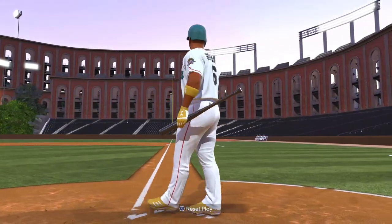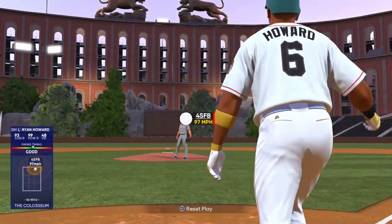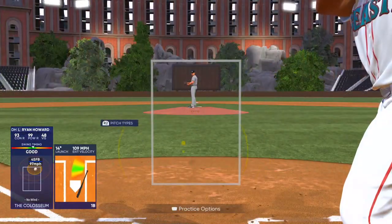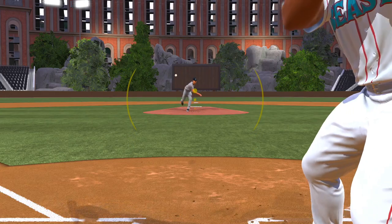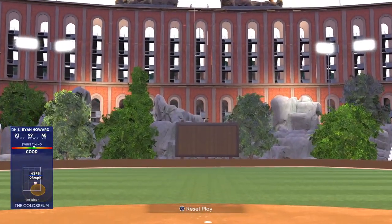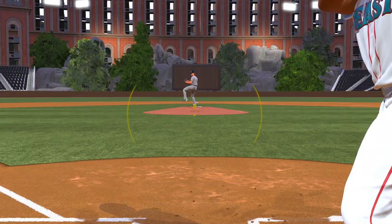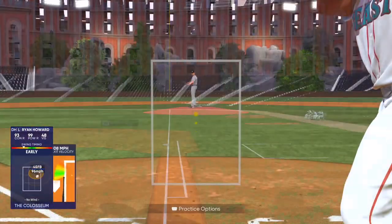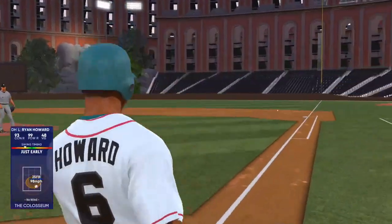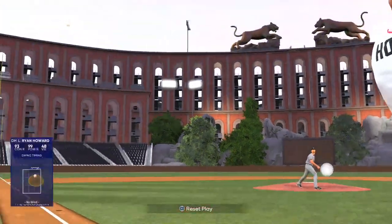Practice makes perfect. Go into custom practice — for example, 15 minutes of Hall of Fame custom practice before a ranked game will make you feel a lot better and hit more consistently. You can set the pitcher to throw specific pitches you struggle with, like inside fastballs, and work on those. Practicing helped me become a much better player. Those are my hitting tips — pretty basic but these are the overall things that helped me get better at MLB The Show. If you enjoyed, leave a like and subscribe to the channel. Thanks for watching!